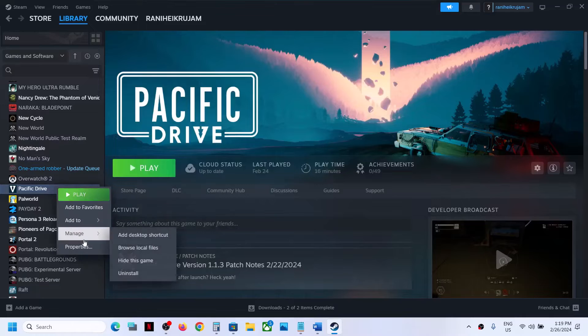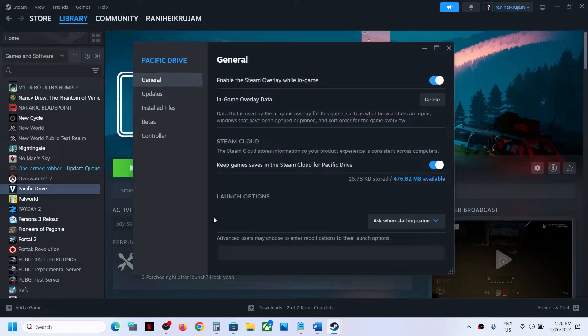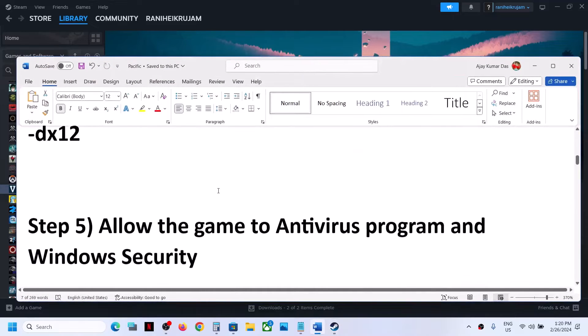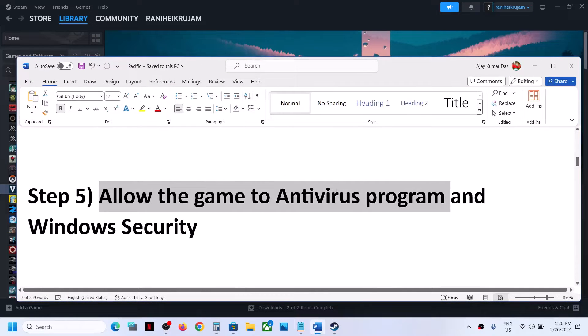Still not working? In that case, remove this and then follow the next step. The next step is to allow the game.exe file to your antivirus program. If you have any third-party antivirus, make sure that you allow the game.exe file to your antivirus program.